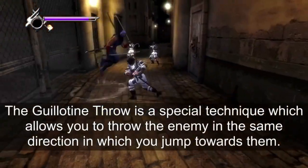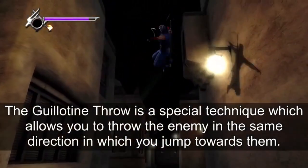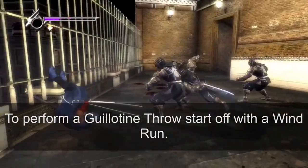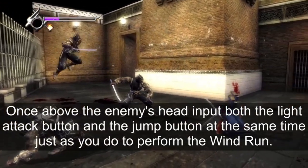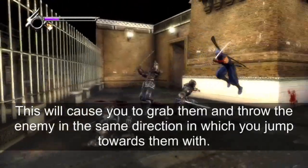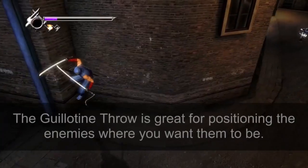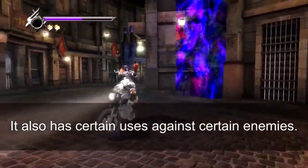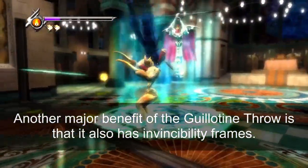The guillotine throw is a special technique which allows you to throw the enemy in the same direction in which you jump towards them. To perform it, start with a windrun. Once above the enemy's head, input both the light attack button and the jump button at the same time, just as you do to perform the windrun. This will cause you to grab and throw the enemy in the direction you jumped towards. The guillotine throw is great for positioning enemies, has certain uses against specific enemies, and also has invincibility frames.